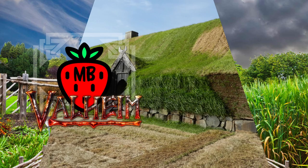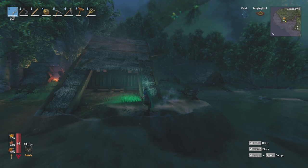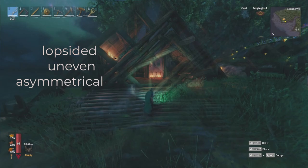The idea that a rustic Viking Lodge would be perfectly symmetrical just didn't sit well with me, and once I discarded that expectation, I noticed I began to enjoy building a lot more. Most of my tips will hopefully help get you out of the mindset of perfect symmetry and matching building pieces. Here are some specific thoughts to ponder in your building journey.